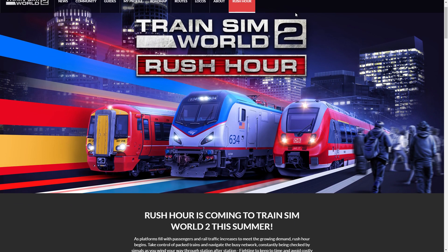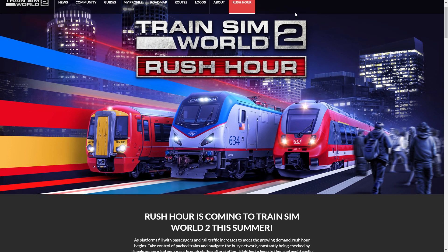The cost will be £24.99, €29.99, and $29.99. The release will be at some point later this summer, around the usual time they release the yearly Train Sim World update. The update itself will come as a free update — that's for the features in Train Sim World 2 Rush Hour — but the routes will be paid for separately, as they've always done.